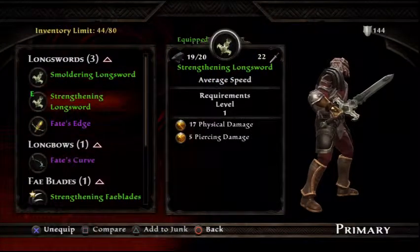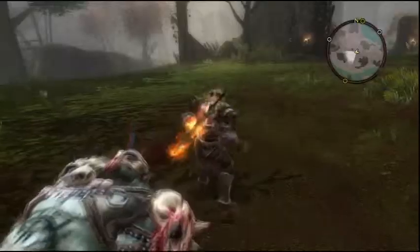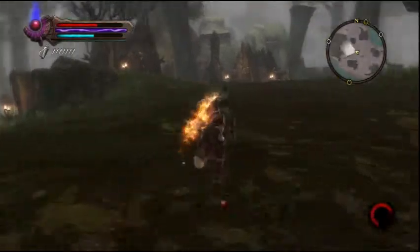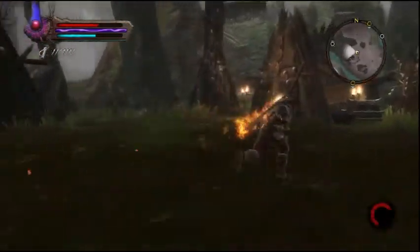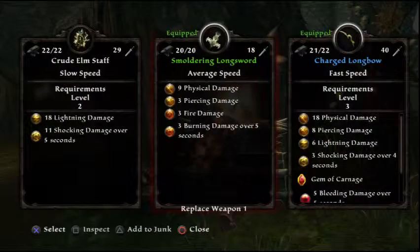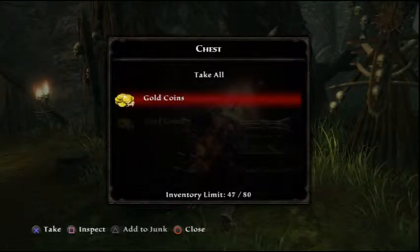That was pretty good. Yeah, I'll keep the fire damage, I guess. I accidentally sold my lightning blade, so that's why it's gone. Oh well. What do we got over here? A crude elm staff - I don't care about that, I have that already. Don't need another one. Sell it.